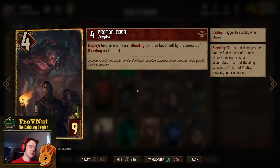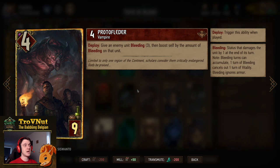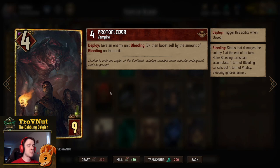Then the Protofleeder. It has the same benefit as the Fleeder but the other way around. For nine provisions with four power, you get a deploy ability that gives an enemy unit bleeding and then boosts yourself — Protofleeder — by the amount of bleeding on that unit after you've applied it. Base case, if you just apply bleeding to a unit, this is 10 points. If you target the unit that just got 12 turns of bleeding from the Armored Arrakas, the bleeding has gone down to 11, you add three turns bringing it to 14, so Protofleeder boosts itself by 14 — going up to 18 points. Definitely a possible swing card.